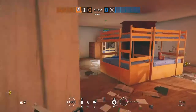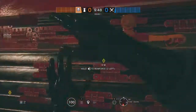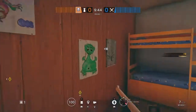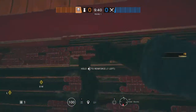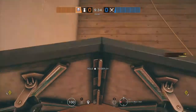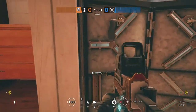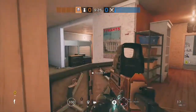First thing you're going to want to do with Smoke is reinforce the left wall of kids dorms. Right after that you're going to skip the wall next to it, because this is going to be a giant rotation as we talked about with Castle, and you're going to reinforce the wall to your right. After you're done reinforcing, you're going to put a shield right here — place it so it covers you from the hallway and you're just safe.